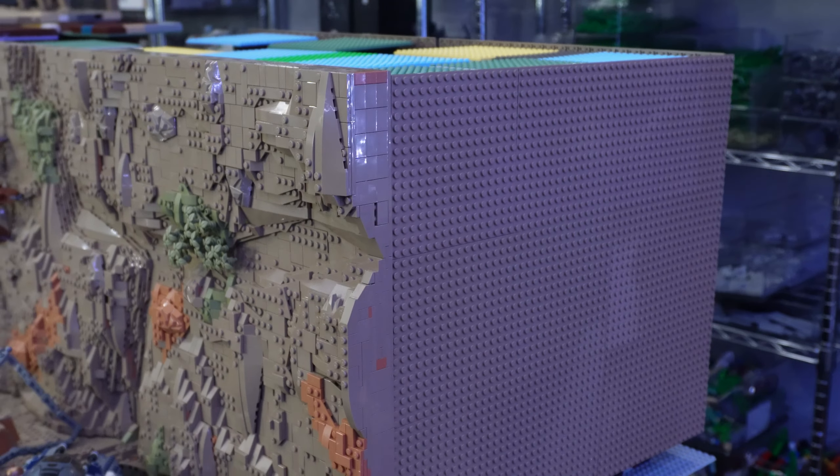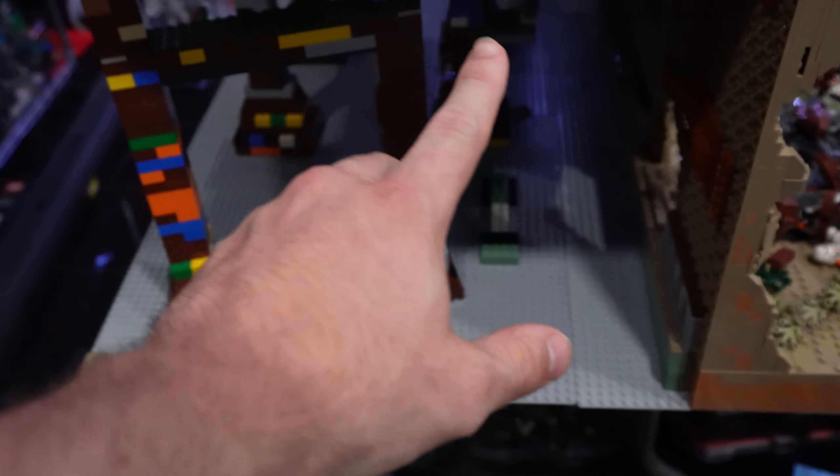The dark tan plates are going to wrap all around the MOC covering up those support beams. I'm also going to have a secret scene on the left side of the build, kind of engraved into the mountain — I'll keep it a secret for now but you'll see it in the finale, and it might feature one of my favorite scenes from the Battle of Utapau.